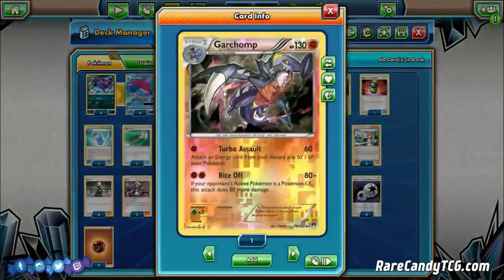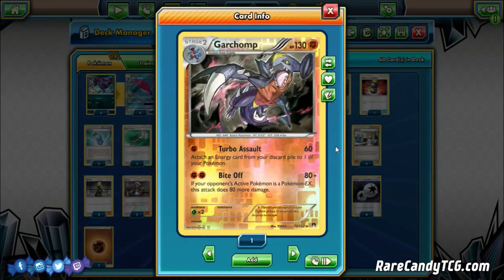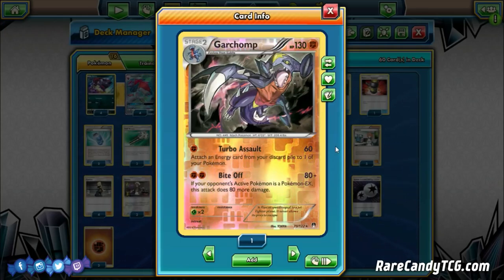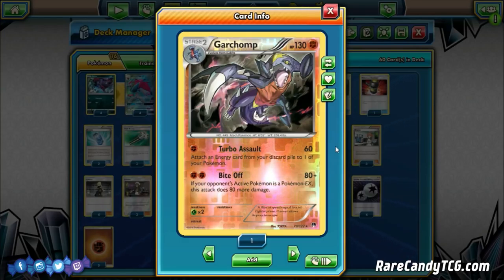We're also playing one of the other Garchomp for its Turbo Assault attack — for a single Fighting Energy, 60 damage and you attach an Energy from your discard pile to one of your Pokémon. Importantly, it says Energy, not Basic Energy, so we can recover Double Colorless Energies back. We also play one Strong Energy. This Fighting Garchomp is here to take one-hit knockouts on opposing Zoroark decks — with a Choice Band and Strong Energy, you can one-shot a Zoroark GX with one energy.